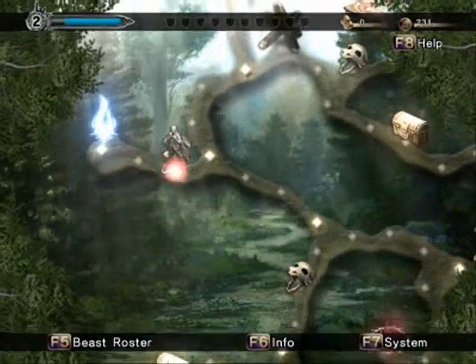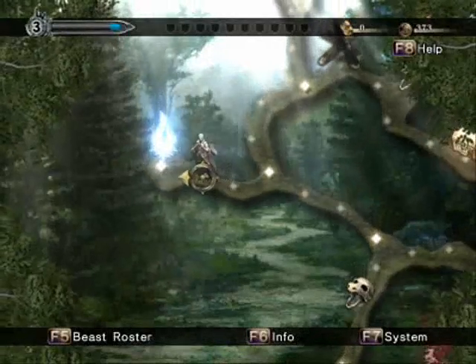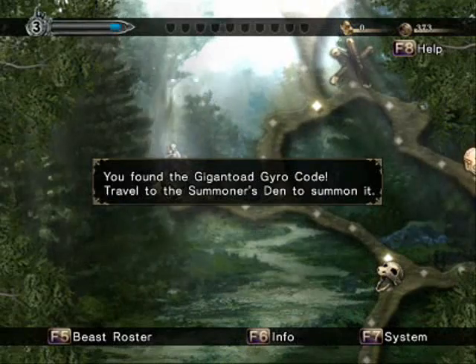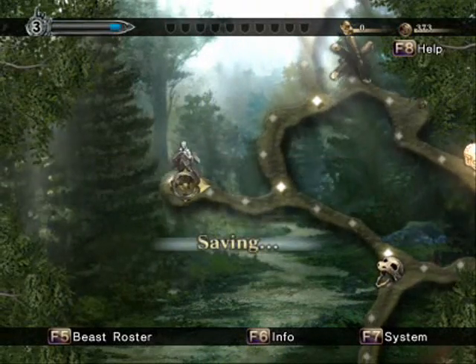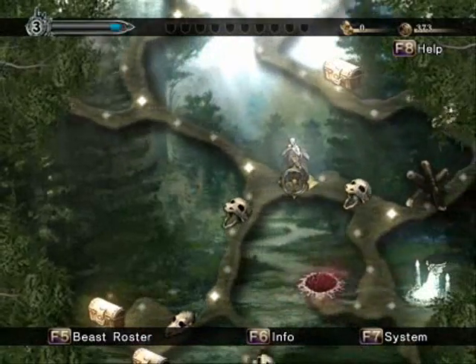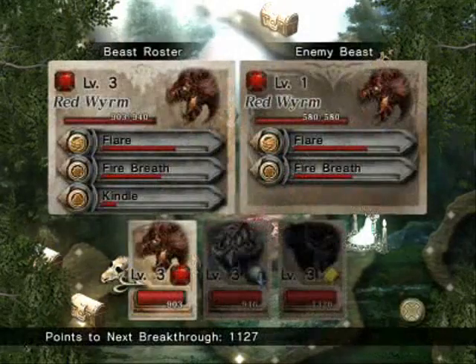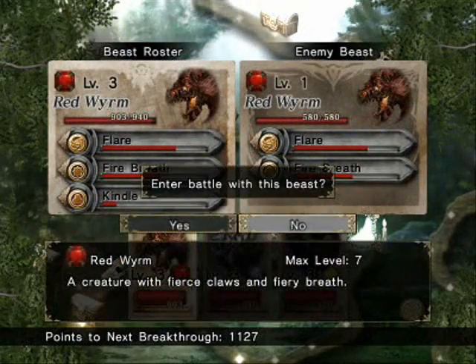There is a Catesith guarding this Gyro Code, so I'm going to take care of him off-screen. We have acquired the Giganto Gyro Code. We haven't seen one of these monsters yet, but they are blue elemental. What blue elemental monsters do is they tend to have a lot of attack gems with big explosions.